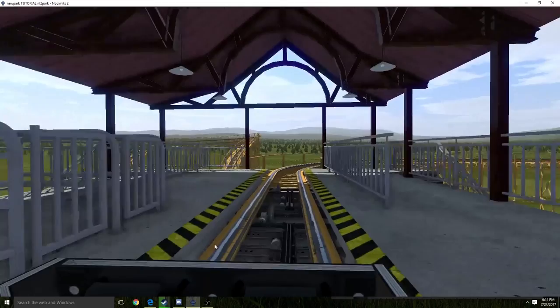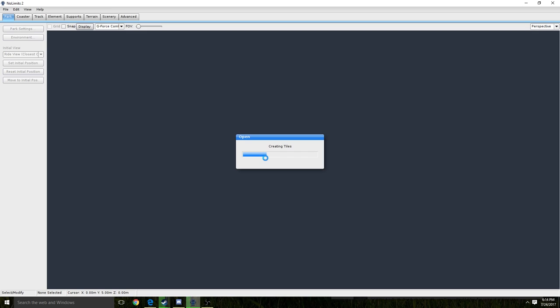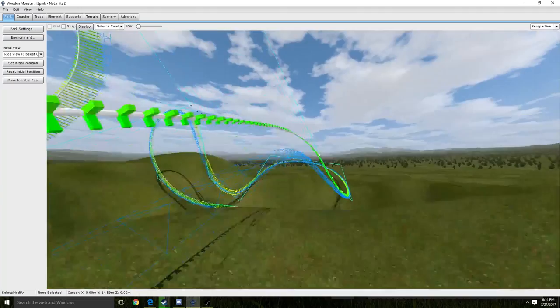Hope you guys enjoy this video. Actually real quick, I'm going to show you guys what I've been working on — just give you a sneak peek of what is the next coaster coming. It's actually a launched Mac roller coaster that does some terrain work. It's pretty cool so far. You start out here — I'll just go track view.